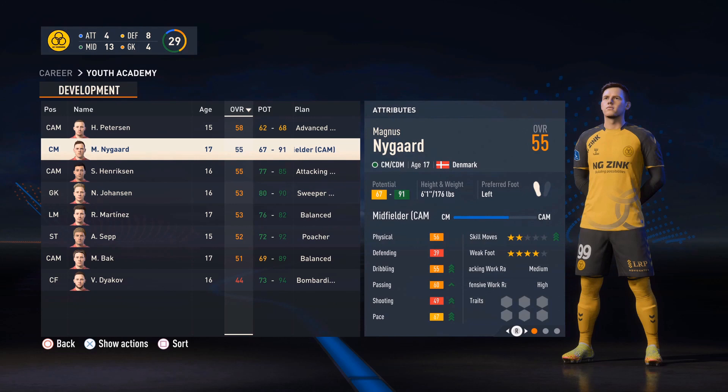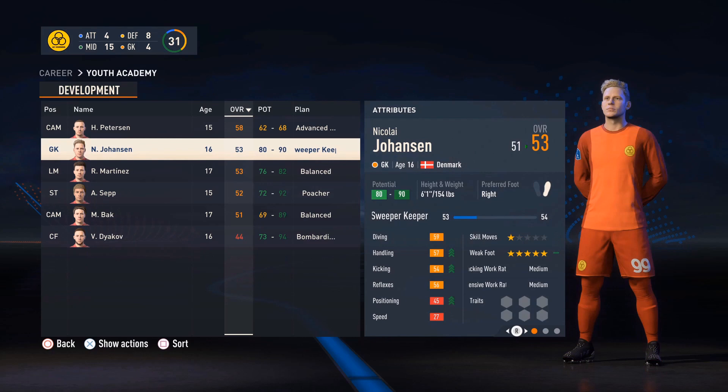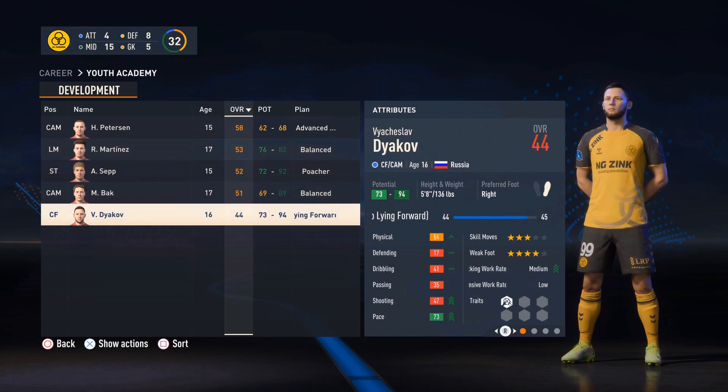Magnus Nygaard is also joining the team. He's currently a center mid, switching him to attacking mid — he's 6'1", so it's nice to have a little bit of size up there, just a pretty good average attacking midfielder. Nikolai Johansson is also joining — goalkeeper, he's young, probably send him out on loan for a year or two then come back and be a starter. And Daikov, Russian, has the long throw trait, which is pretty much the only reason he's joining the squad.